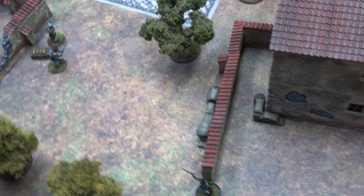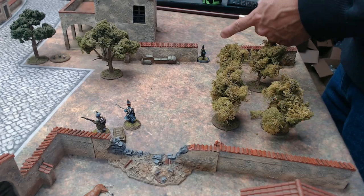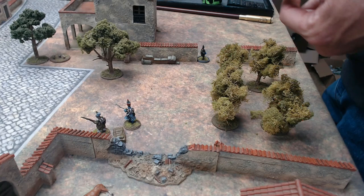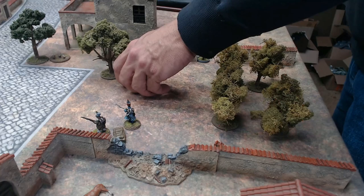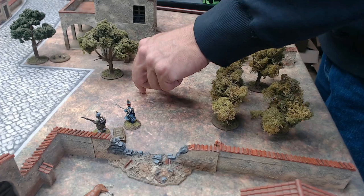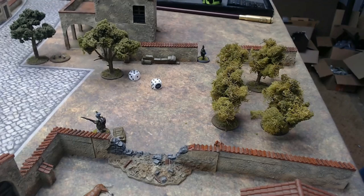Jenkins pops around the corner and fires his musket at the next Frenchman. Two hits from Jenkins, one hit back. I defend the 4 with a 5, so the Frenchman rolls one health check and fails. Jenkins has killed the Frenchman - nice shot! Then Harris comes around the corner and fires at another Frenchman with 3D6. Two hits each. They both pass their health checks - no damage done. Harris and Jenkins are in the fight now.